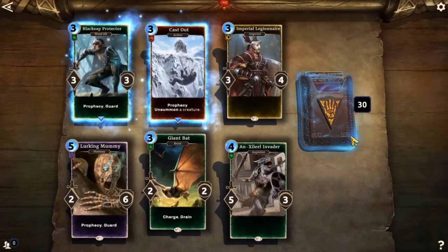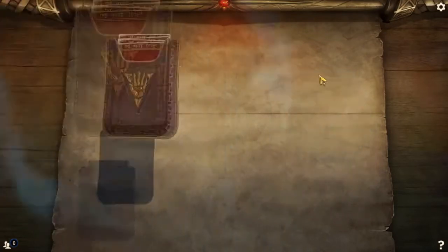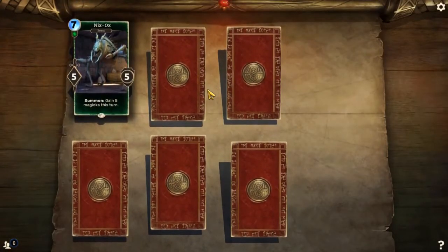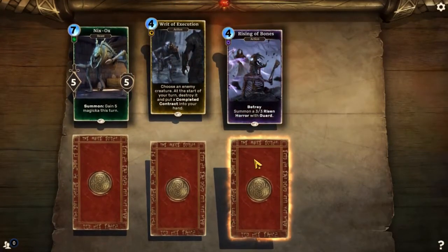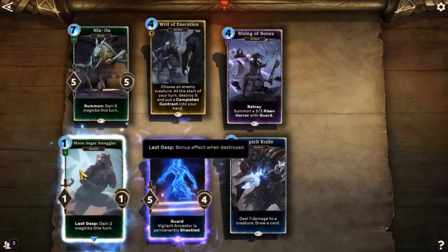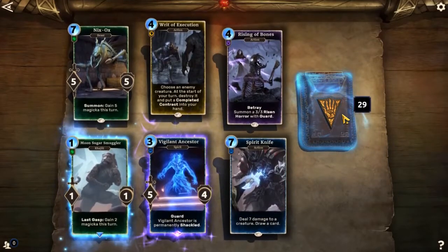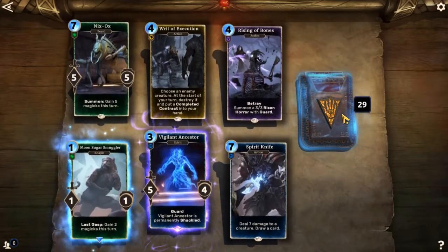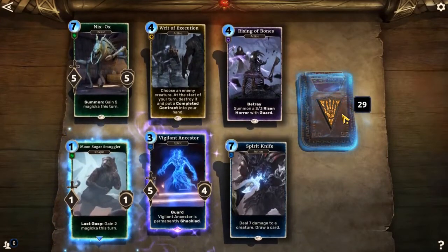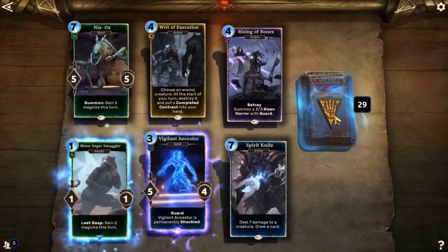Alright, now we're in the Morrowind packs, so hopefully this is gonna have some good stuff for me — more than just one legendary card, and hopefully more than one epic card as well. Nyx Ox, Ring of Execution, Rising of Bones, Spirit Knife, Vigilant Ancestor. Hey, Vigilant Ancestor is pretty cool — Guard, and he's permanently shackled. But you can totally silence Vigilant Ancestor if you've got a silence card and then let him go to town. Five attack, four health isn't that impressive, but it's a very cheap cost card for a 5/4. It's an epic, so that's pretty nice.